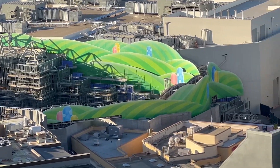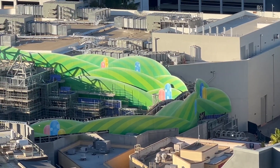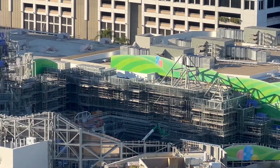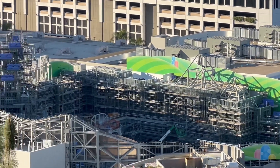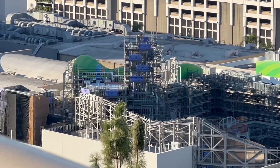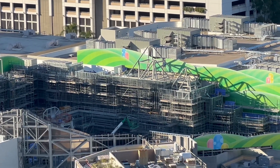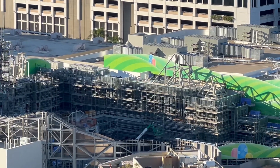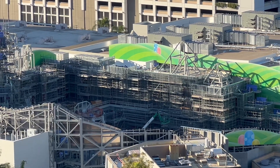Looking at Super Nintendo World — not too much has changed, but it seems like a lot more scaffolding has started to appear, specifically on this section of the project by Mario Kart, the Bowser's Castle entrance. Not too much happening over by Mount Beanpole, but over on the right side of the land a lot more scaffolding has started to appear as the facade work continues.